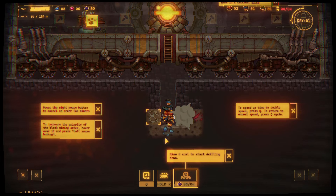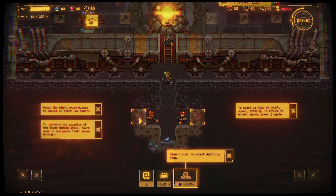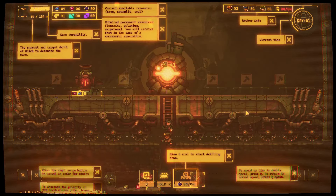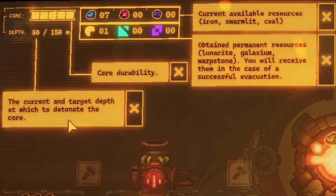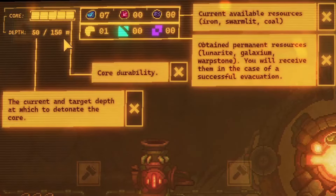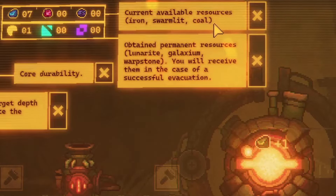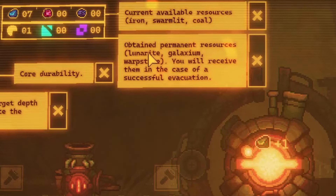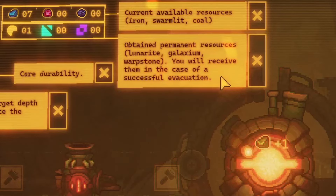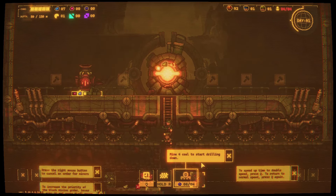Press the right mouse button to cancel orders for miners. You can increase the priority of a block by hovering over and double-clicking. Press the spacebar to put the game in a tactical pause. Current and target depth is shown at the top — that's core health, the depth we need to reach, and core durability. Current available resources are iron, swarmite, and coal. Permanent resources like Lunarant, Galaxium, and warpstone are received on successful evacuation.